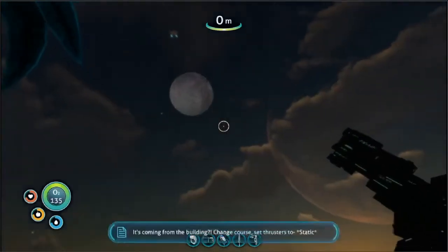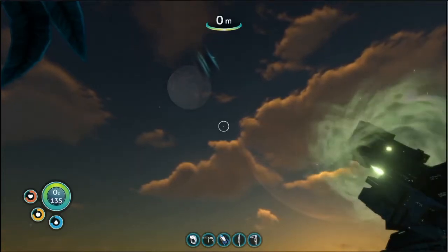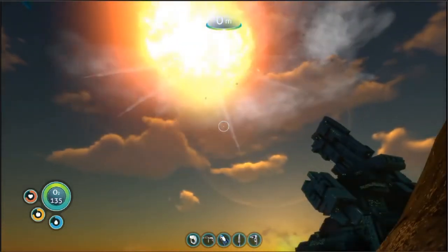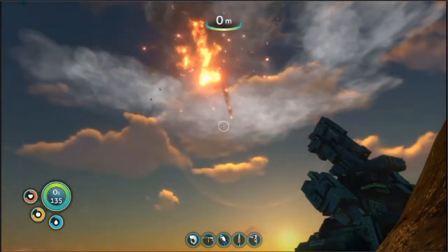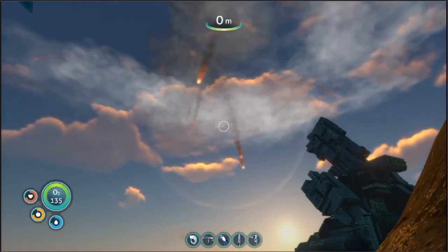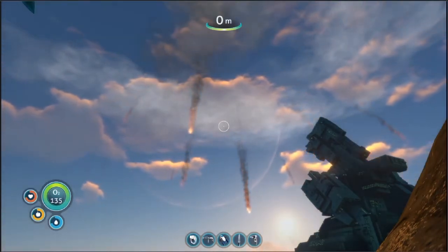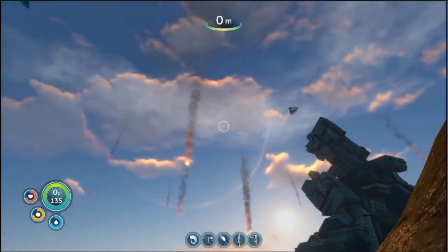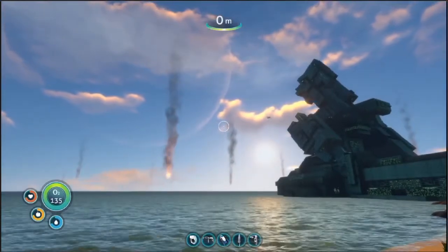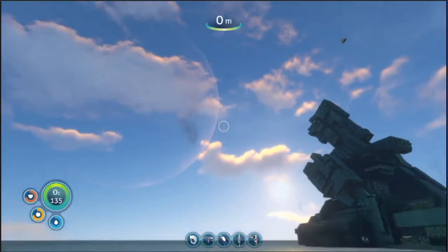No turning back now. Positions everyone - touching down in ten, nine, eight. It's coming from the building - change course, set thrusters to full. No clearing. I reckon that's probably what happened to the Sunbeam - it got shot down. Anyway, since that's over, gonna keep on exploring this.